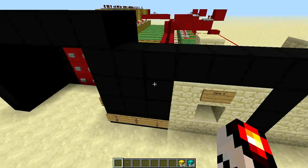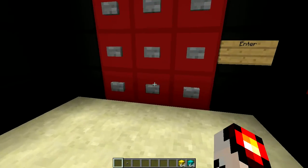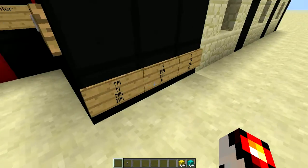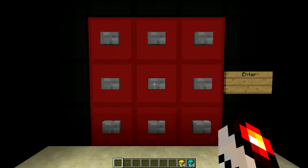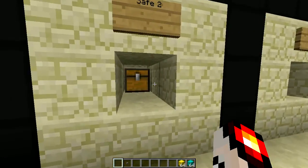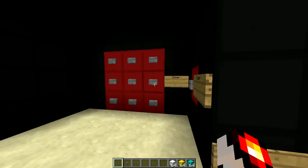I believe the 2nd one stores iron, so the combination is: bottom, bottom, right, bottom, bottom, right, then we have middle, right, and middle — so middle, right, and then middle. And it's going to open the 2nd safe. We have iron in there. So as you can see, all 3 safes are completely functional.